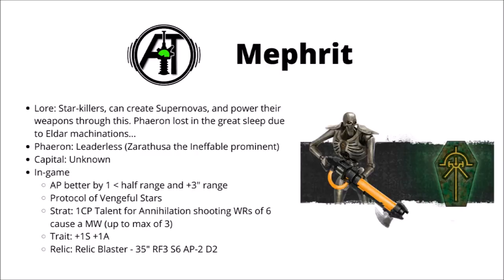In-game, they get AP better by minus 1 within half range, and they get plus 3 inch range on their weapons. The AP being better by 1 is probably the better of the two, and it's actually going to be more useful on the low AP weapons within half range, particularly things like Gauss Flayers — having AP minus 2 when you're in rapid fire is really quite nice. Their protocol is the Venral Stars, which means they also ignore cover within half range, and any wound rolls of a 6 get an additional extra minus 1 AP, meaning Gauss Flayers are going to cut through armor like nobody's business.